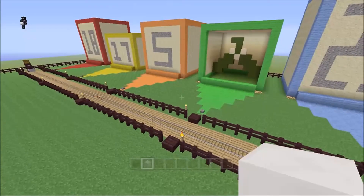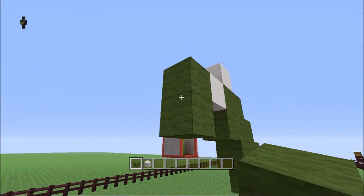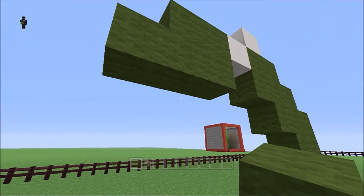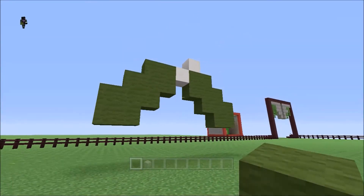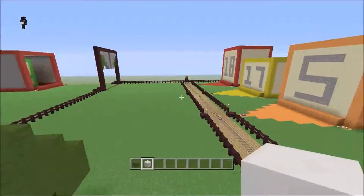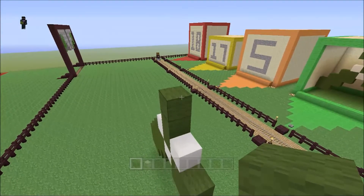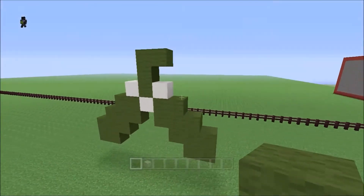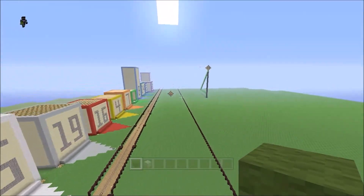Now we'll work down. Green again - repeat the pattern backwards. Make a two by two and then this time coming down: out by one, down by one, fill the gap, out by one, down by one, fill the gap. Quartz on top, and then it's three green in the middle. You can decide which way you want to go - left or right.